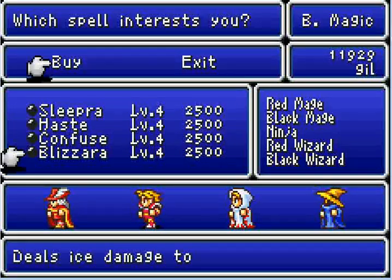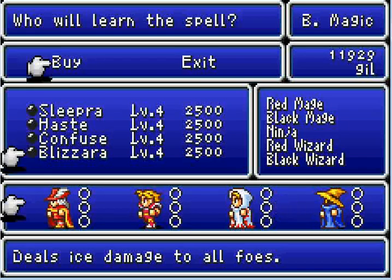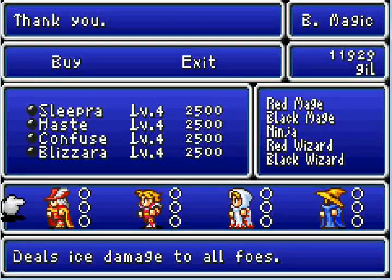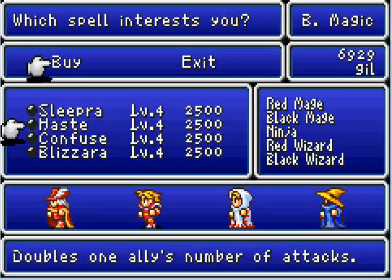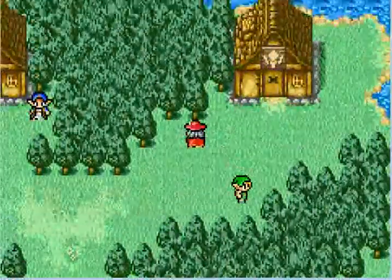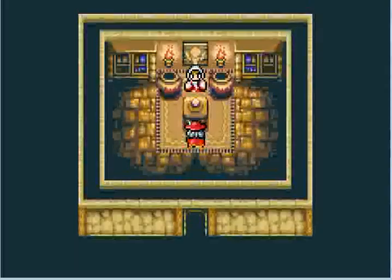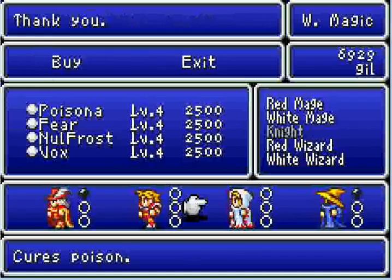What have we got? Blizzara — that's very, very useful. I will get it for the red mage and for the black mage. Haste is also a very good one, but I'm not going to get it yet because I'm hideously over-leveled and I can't see myself needing it. Poisoner — probably the most important spell you'll ever get for here. I shall get it for the white mage.